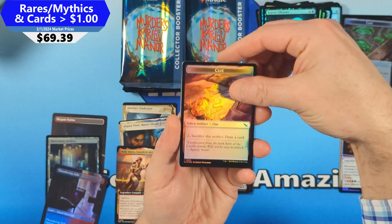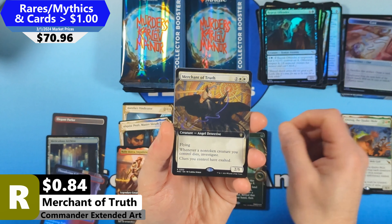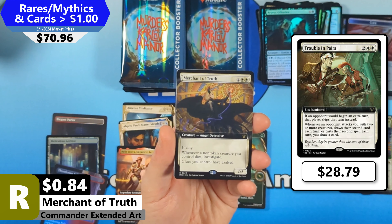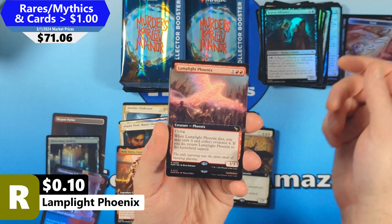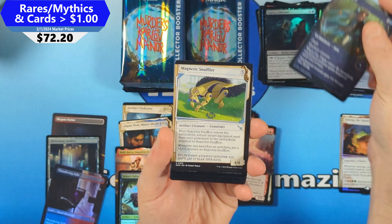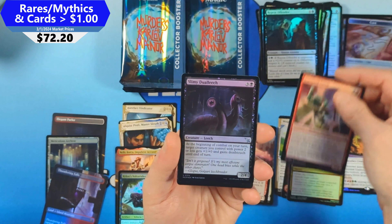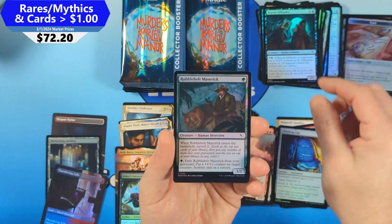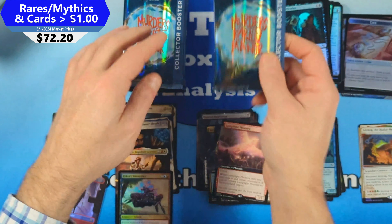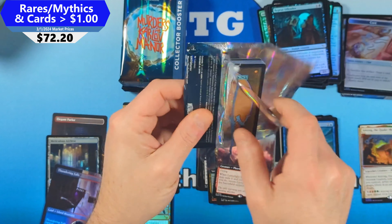Pack four: we get a Relive the Past in Foil Extended Art with Analyze the Pollen, then Merchant of Truth. In this commander slot, what you're really looking for is Trouble in Pairs — a white card valued at almost $30. Then Lamplight Phoenix, Kylox's Volt Strider as another mythic but low value. Then Fae Flight, Magnetic Snuffler, a Mountain, Deadly Complication, Cornered Crook, Slimy Dual Leech, Thinking Cap, Rubble Belt Maverick, Market Watch Phantom, and Crimestopper Sprite. That might have been the worst pack of the box.